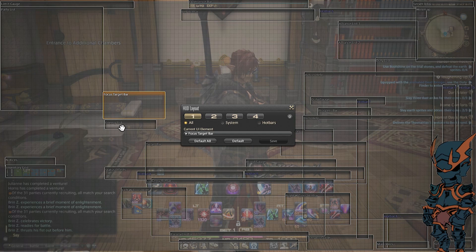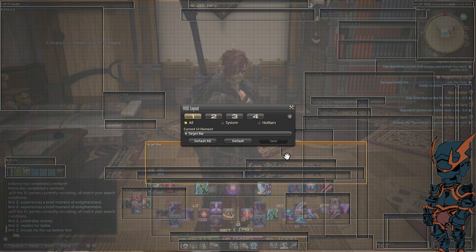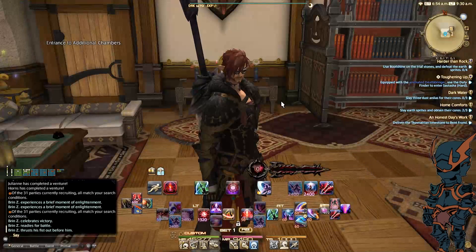I've got my focus target hotbar and my enemy list right here, and then my target itself. This gives me a lot of flexibility and it's my preferred layout for tanking and pretty much all my jobs. However, at the end of the day, you've got to do what makes sense and what feels natural to you.